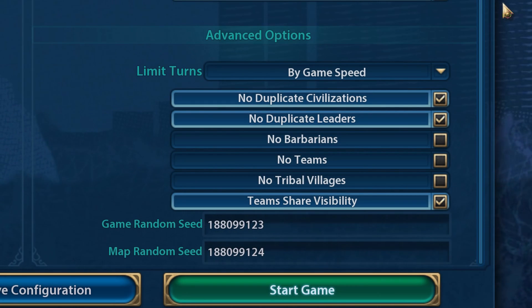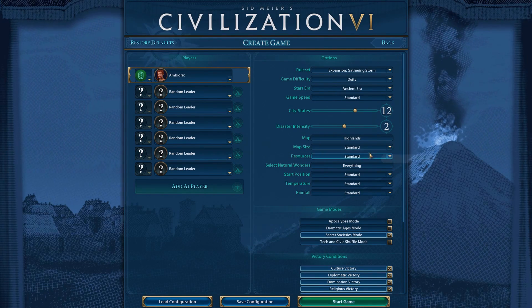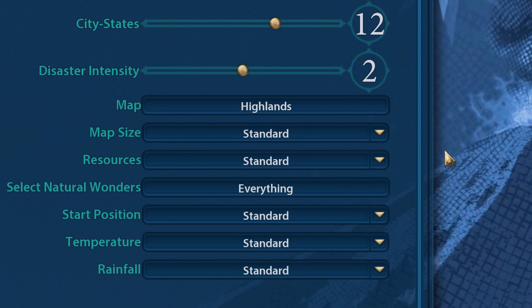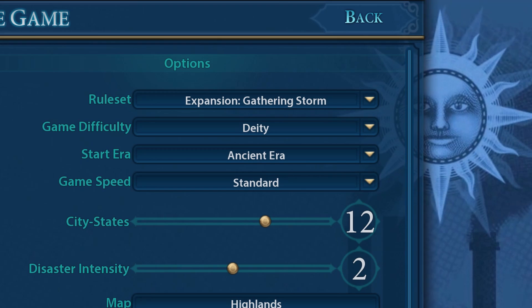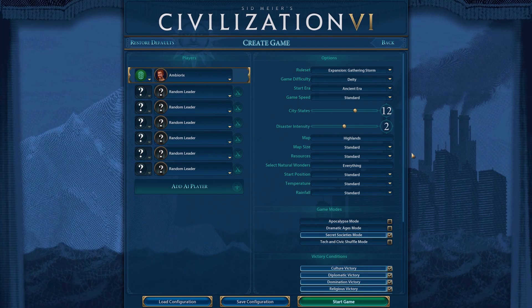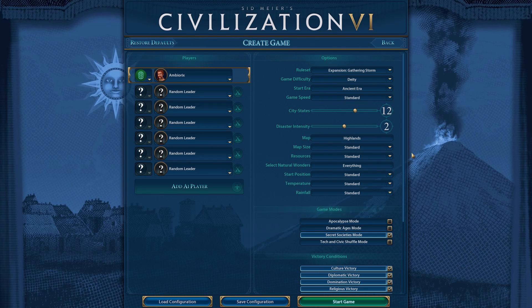Here's my seed. If you would like to use the same exact map I'm using, you need to use the same game random seed, the same map random seed, and also the same map settings. That's the Highlands map template, everything on standard. You can change the difficulty, but the map settings have to be the same. You can also just download my save file — I will post a link in the pinned comment below.